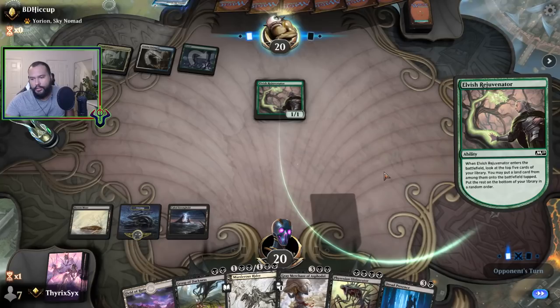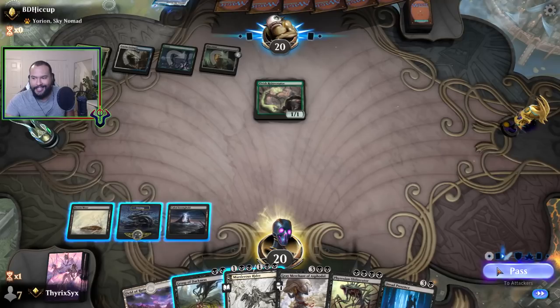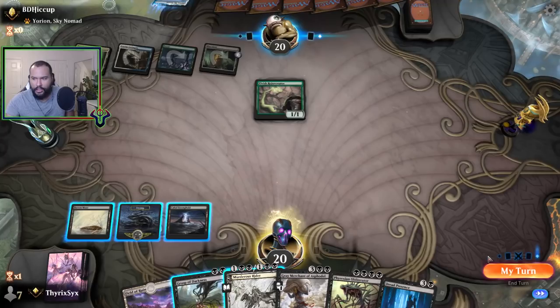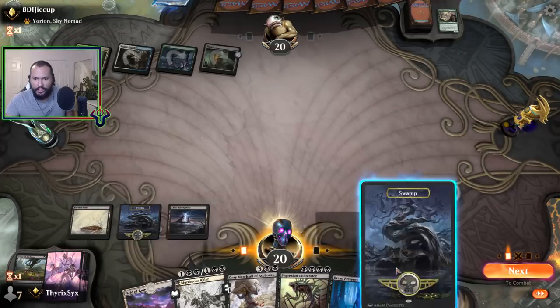I can't play Obliterator — maybe I shouldn't be running all these specialty lands like Cabal Stronghold. This is probably a Field of the Dead deck if I had to guess. I just want to drain — this isn't killing anything else so I'll use it. Actually I want to save the Swamp for when I can play Phyrexian Obliterator.